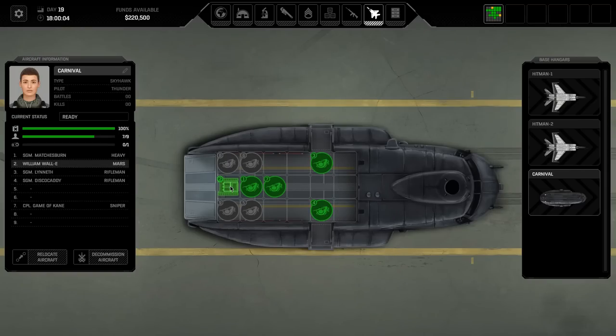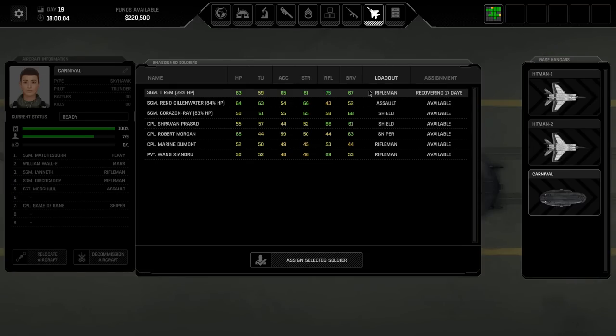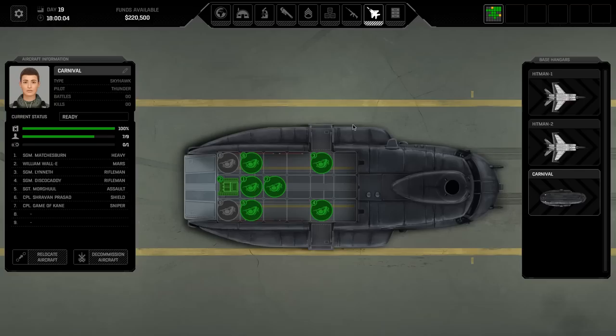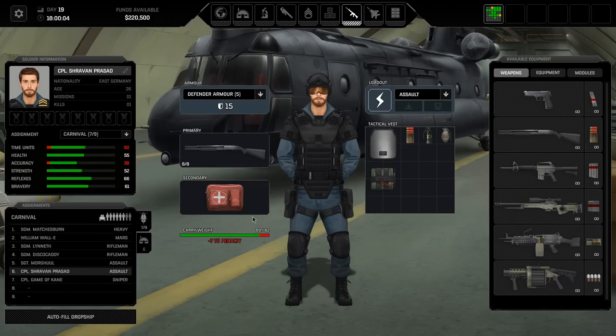Now we need to deal with our two assaults. I can't really afford to take Reno - we're going to take Morgul instead. Of the people we have available, Siobhan has 57 time units and their accuracy is low, which is fine. Everything else is good. They are going to change to an assault for this mission - resetting to assault has a slight time unit penalty and may mess around with what they're carrying slightly.